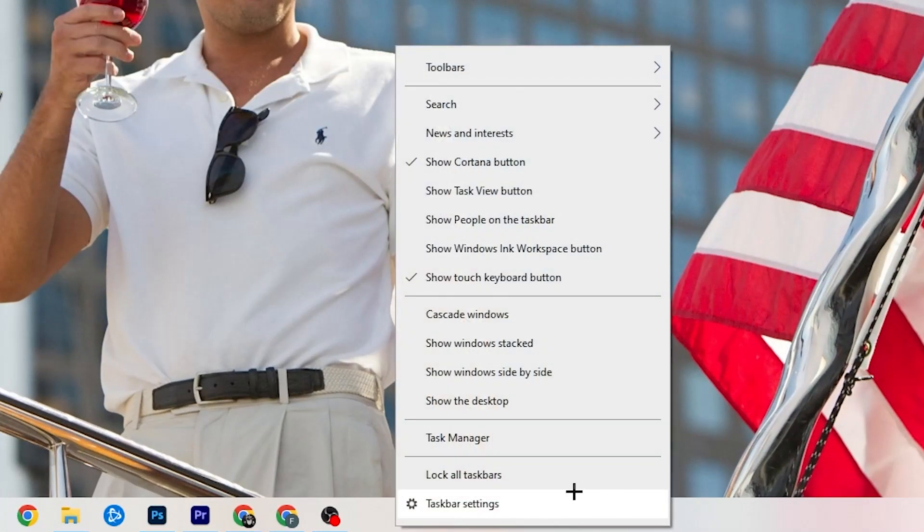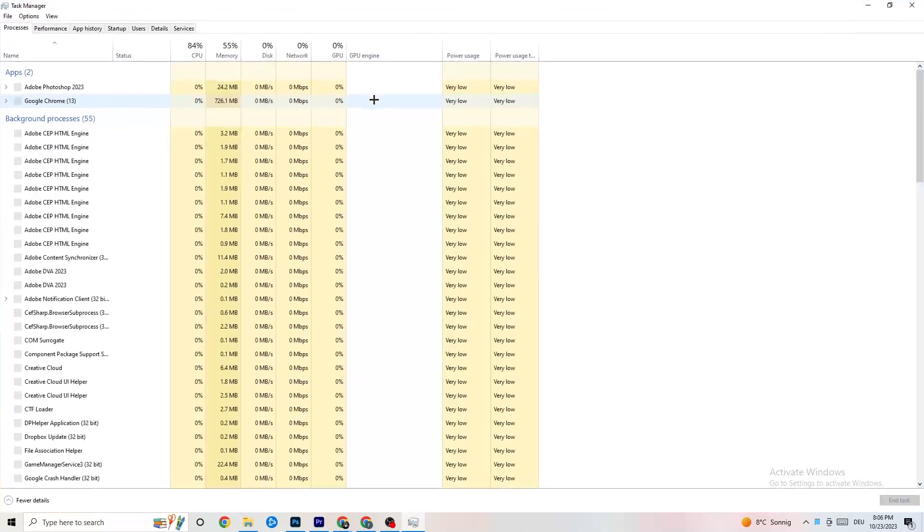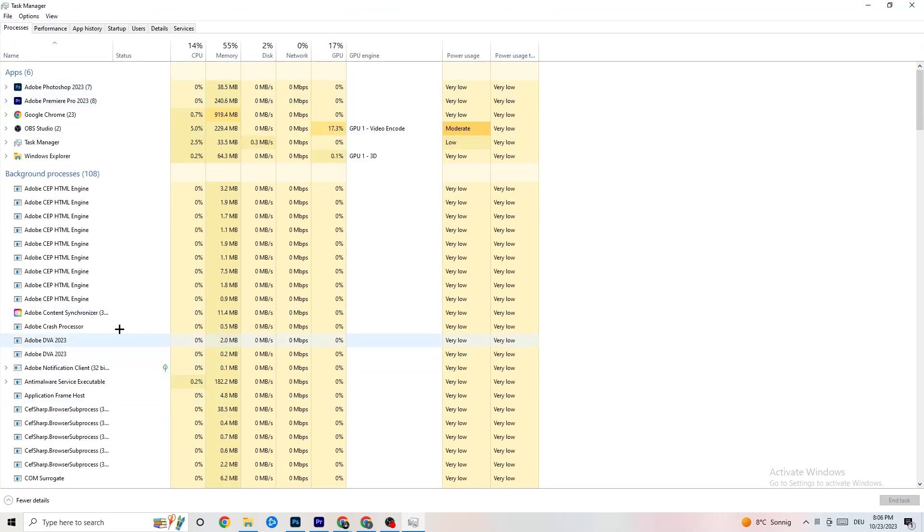The next step: go to the taskbar at the bottom of your screen, right-click it, and open Task Manager. Go to the 'Processes' tab in the top-left corner. There you'll see CPU usage, memory usage, GPU, network, and more.